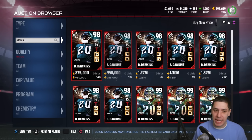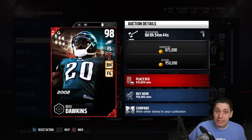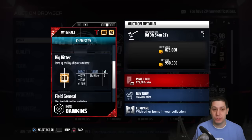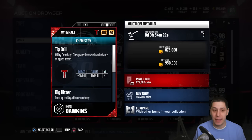The cheapest Brian Dawkins standard Ultimate Legend right now is 950,000 coins — almost a million. Looking at the attributes, this is a really nice card. We're looking at 92 speed and 93 acceleration, both really good. He's pretty much beastly across the board for the base attributes you'd look for in a safety. He also has Tip Drill chemistry, Big Hitter chemistry, and Field General chemistry.